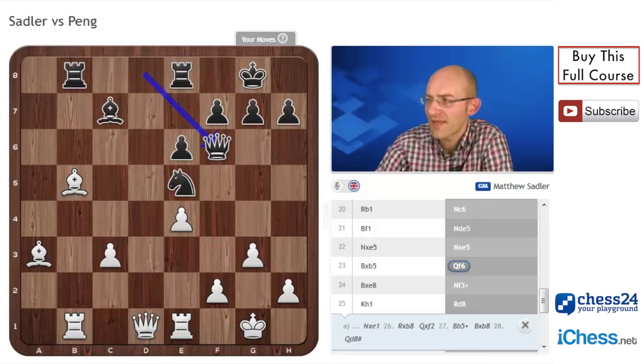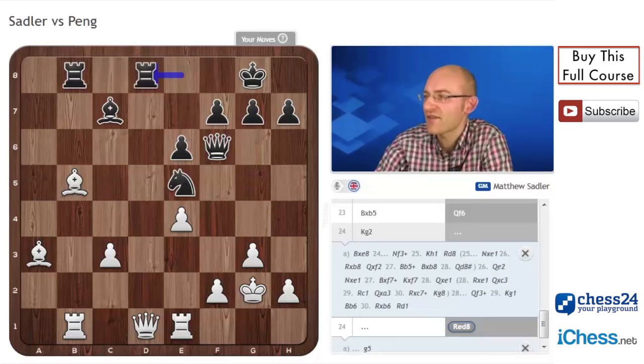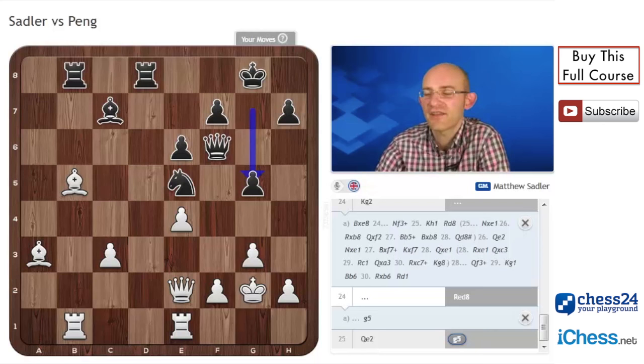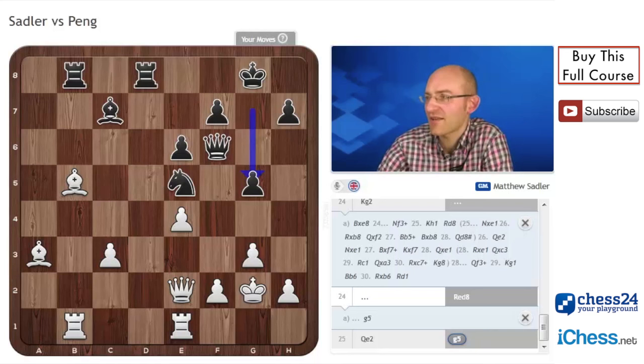It was one of those positions where it's a bit of a shame — when I play king g2, which is what I played in the end, Black plays rook ed8 first, then queen e2, then g5, and Black has managed to stabilise a little bit. So you've got to make that effort again to win, whereas if you could just take that rook on e8 straight away, get two pawns, and just have a winning position, that's much easier of course. But it just didn't seem to be there — maybe you need a supercomputer to analyze that. So just a question of playing good sensible moves, and I was quite pleased with what I did.